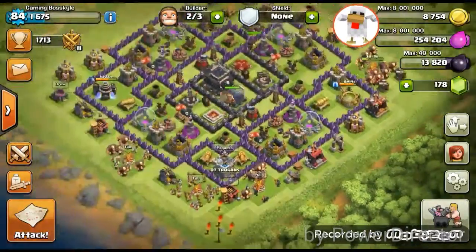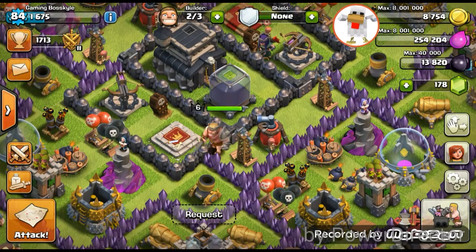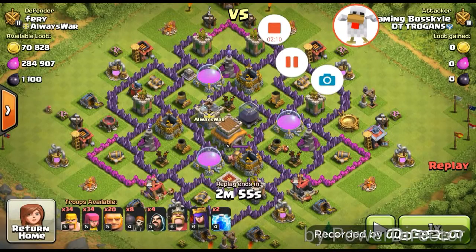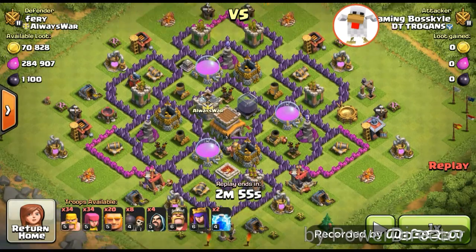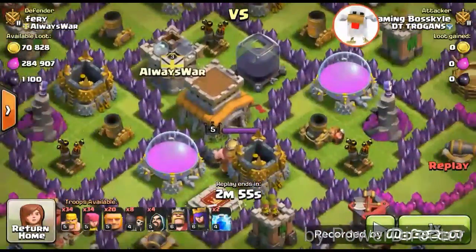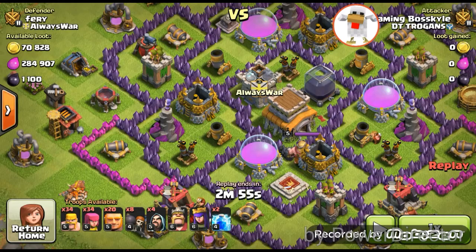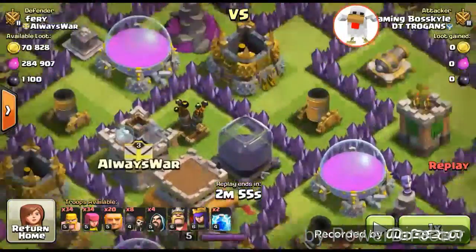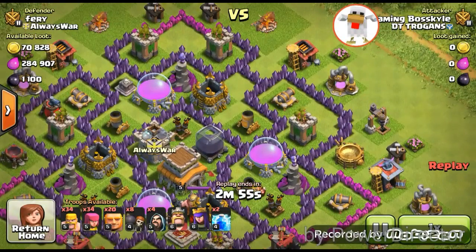I only did two attacks so far. I'm going to show you guys those two attacks and then do a live attack after. So straight into this first one — this is my attack against Fairy. He has some good loot in his base and good trophies too, and he had one mortar down which is really good for me. I'm going to lightning that mortar and attack from the whole side of the base to try and get his dark elixir, town hall, and elixir.